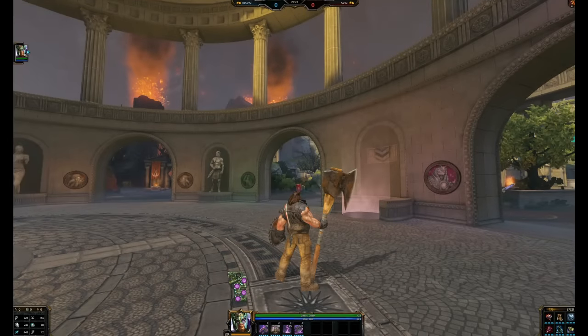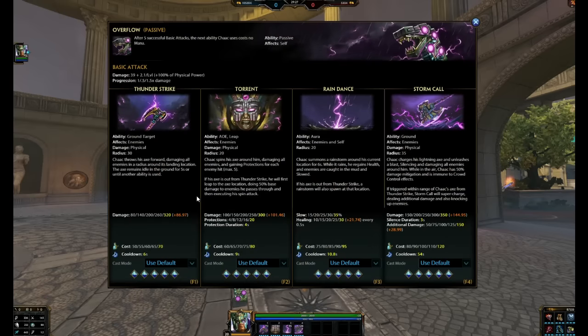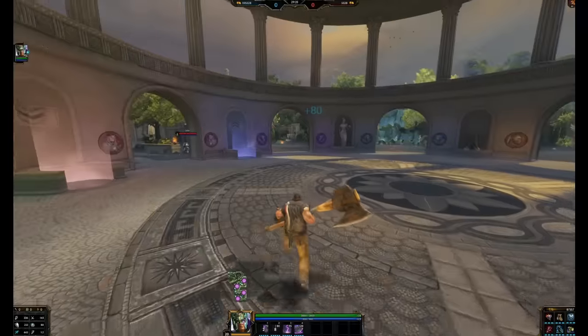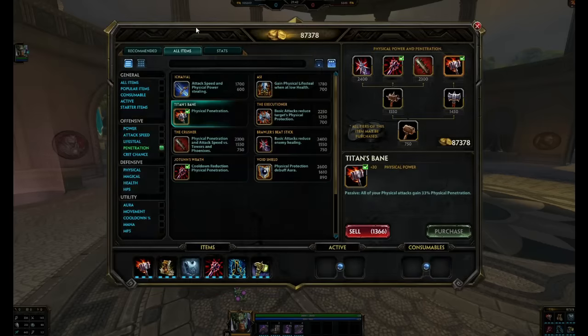Let's go with Titan's Bane to wrap up this fairly decent all-around build for Shock. It's a little low on the magical protection side, however you do gain more protections with your 2 ability if you apply it correctly — throw out your 1 and then use your 2 to gain protections based on the number of people you hit.